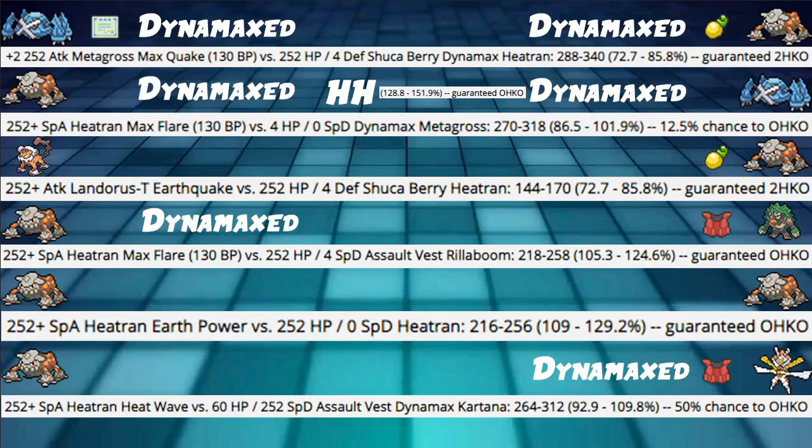Heatran Heat Wave into Assault Vest Dynamax Kartana with the commonly used spread of 60 HP and 252 Special Defense with Assault Vest hits 92.9 to 109% — 50% chance to OHKO without Dynamaxing. With Max Flare this thing is super dead.